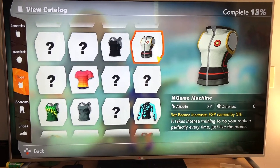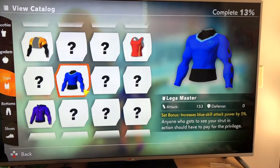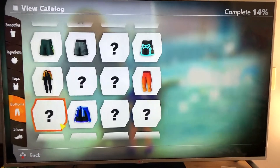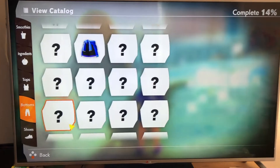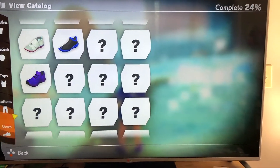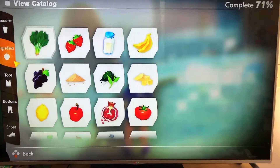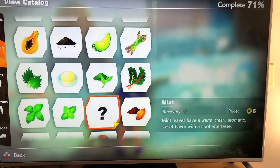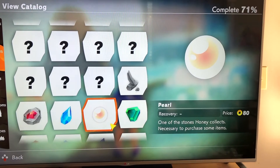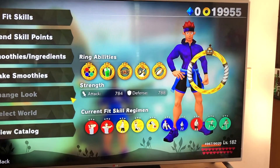I got a game machine from world 10, and I got these clothes so that I was strong. I've nearly got all bottoms here, so I've got all hues. I have lots of smoothies in my catalog and ingredients. I have everything but there's one missing ingredient — watermelon. I'm going to 100% the catalog.